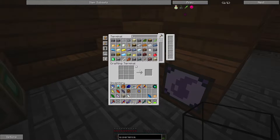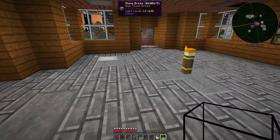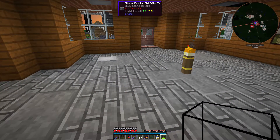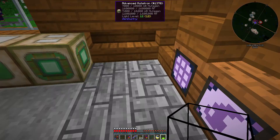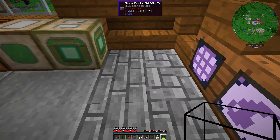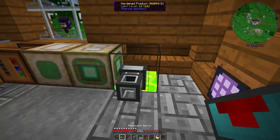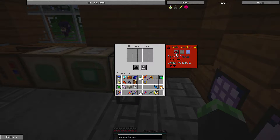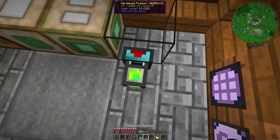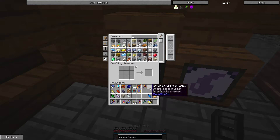Do I have a fluid trash can? Nope. There's gotta be some way I can... I have an idea - fluid conduit. I have fluid ducts with a servo. All right, fluid ducts, servo, ignored, and then just break this. There we go - tank empty.